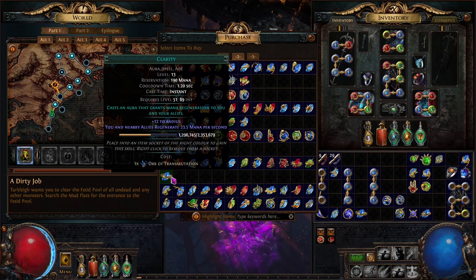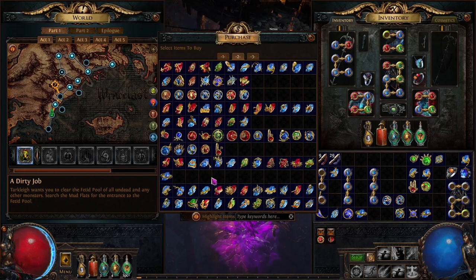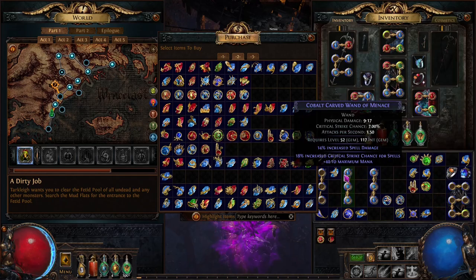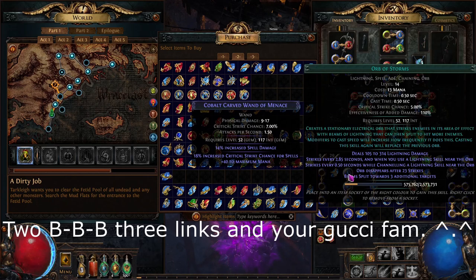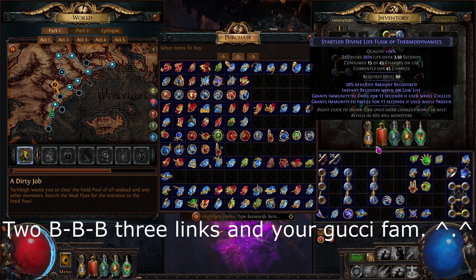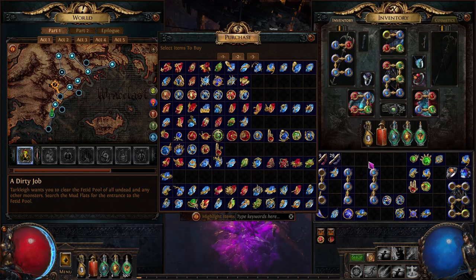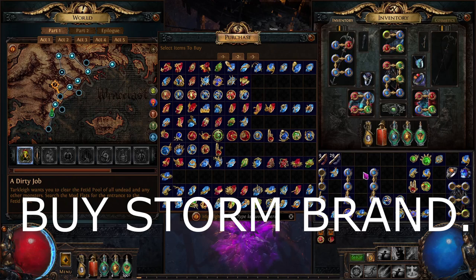Once you're pretty much through Act One I would definitely pick up Clarity and start running it and leveling it up. You could also go Vitality if you want this early — I don't usually do it just because a life flask is probably more than enough healing at this point. Basically you're just going to want two blue-blue links with Orb of Storms and Storm Blast Mine. If you've ever leveled with this before, you know it's probably one of the better leveling strategies.